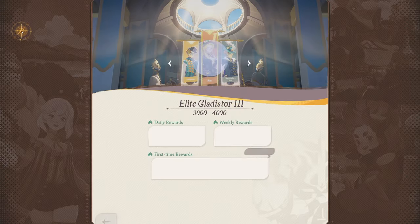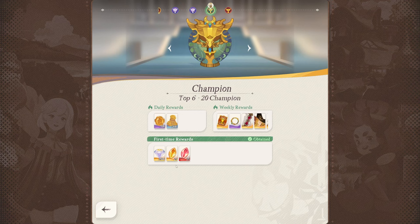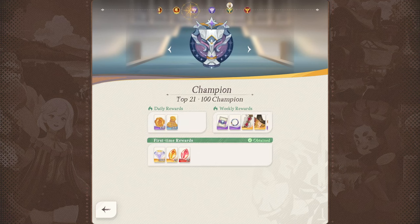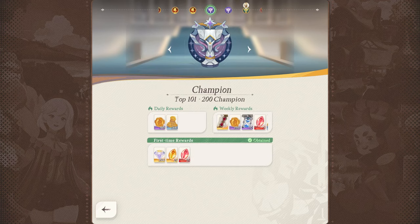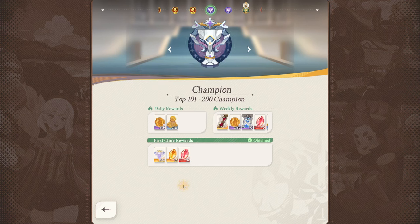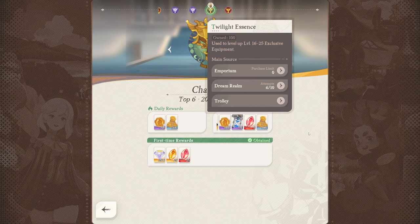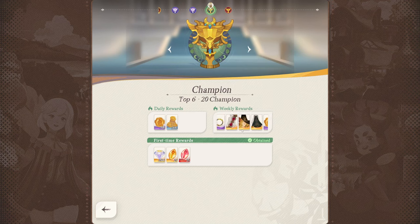The last source is the arena. There are weekly rewards and tier stage first-time clear rewards. I reached champion rank — there are four tiers total, and every single one gives you 25 temporal essence and 25 twilight essence, so that's 100 temporal and 100 twilight essence for first-time clears. The weekly rewards also include some twilight essence. If you want to reach champion rank, I have another video on that which might help you achieve that goal.